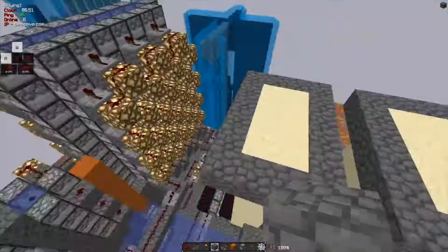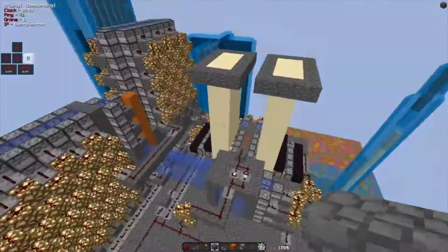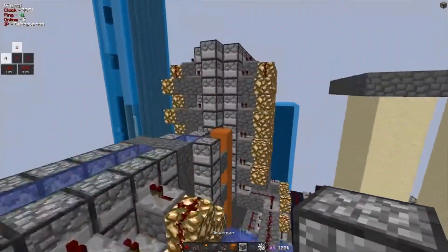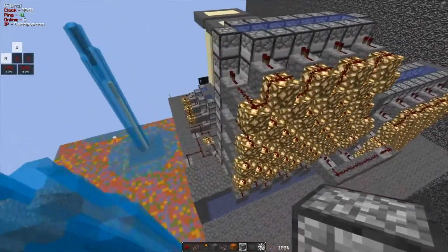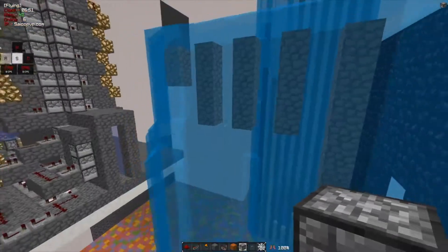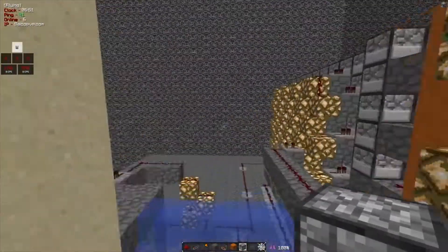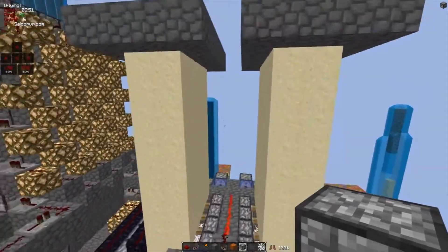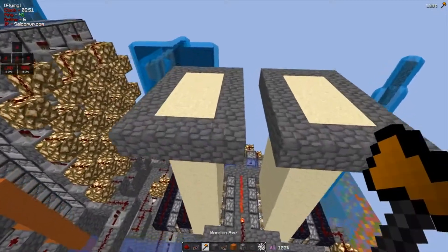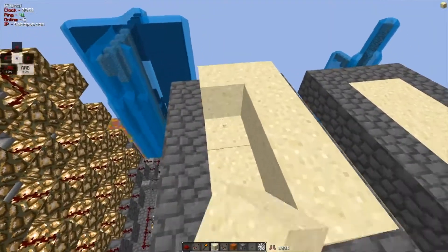Hey guys, welcome back to another video. This is my Minecraft video where I'm releasing this 80 stacker. It's a pretty good 80 stacker — it can go through OP walls in one shot. It does not clip on any walls, and it's also a dual sand comp so you can keep firing.